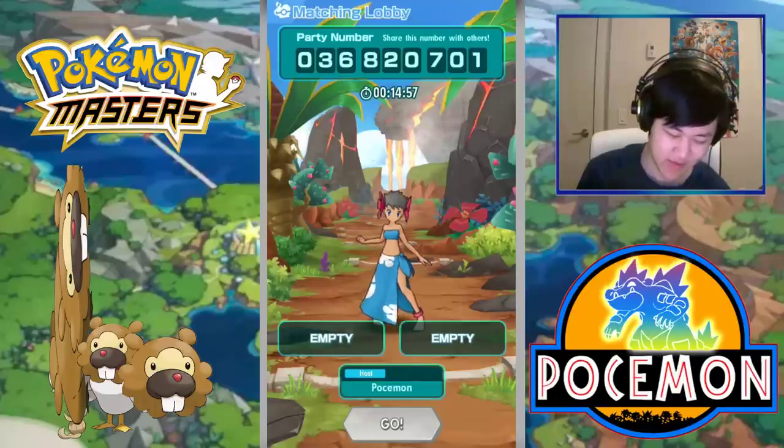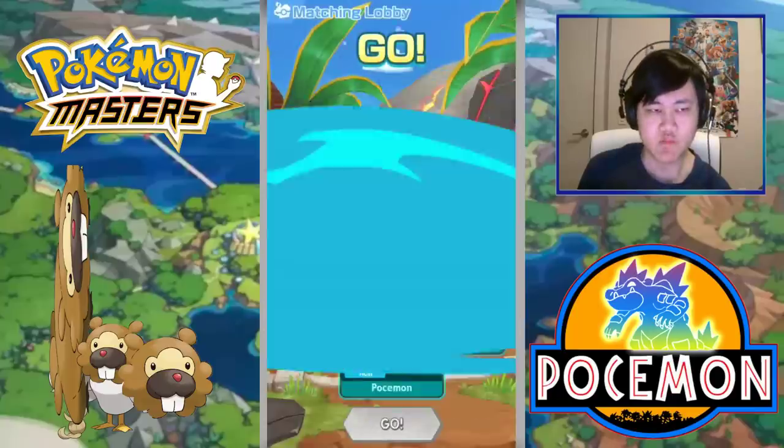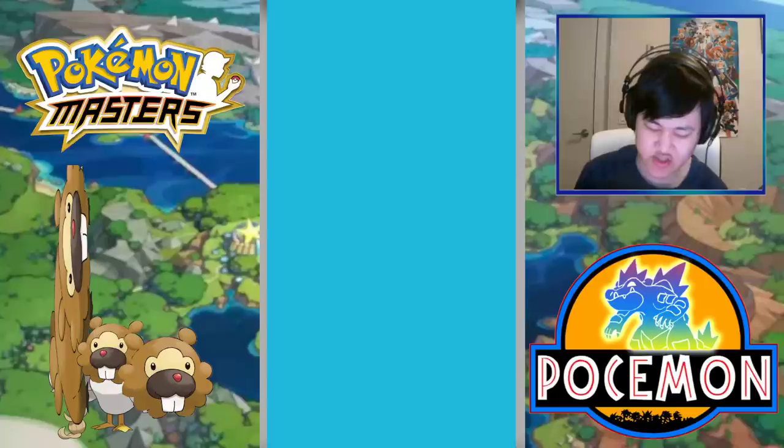Let's get into this with some NPCs. Rosa and Aegislash. Aegislash — I kind of want them to swap, because I don't want them to kill the sides before I get a chance to take them out.